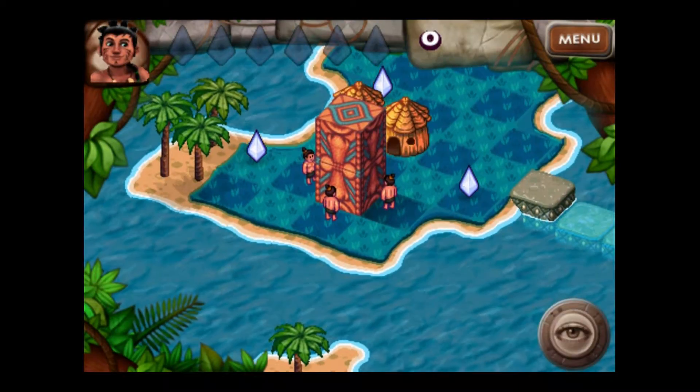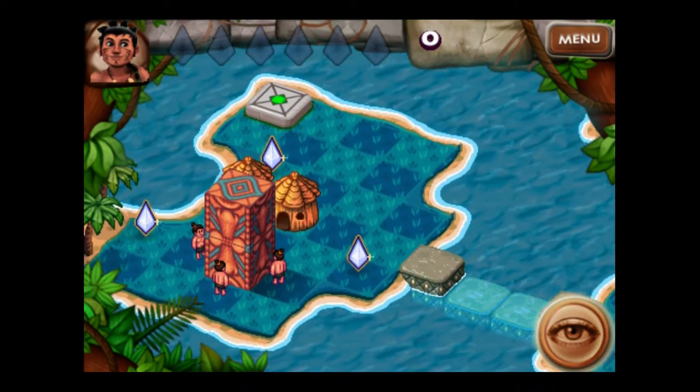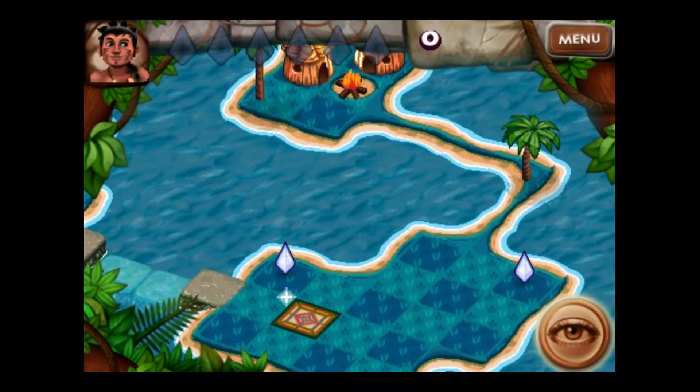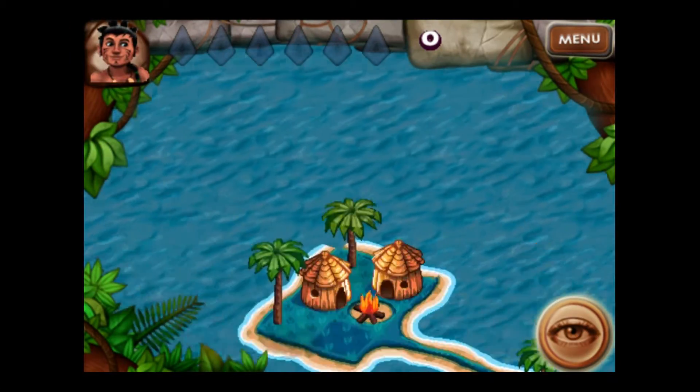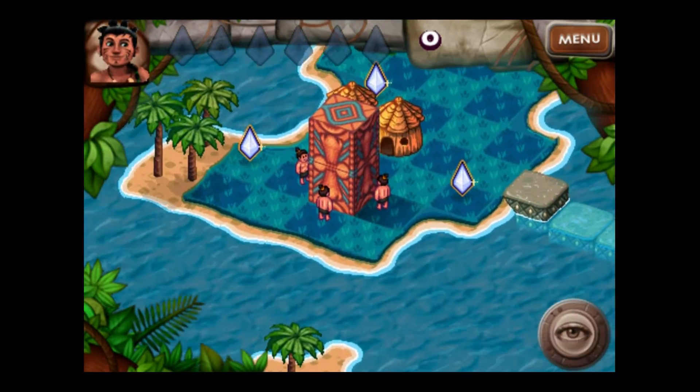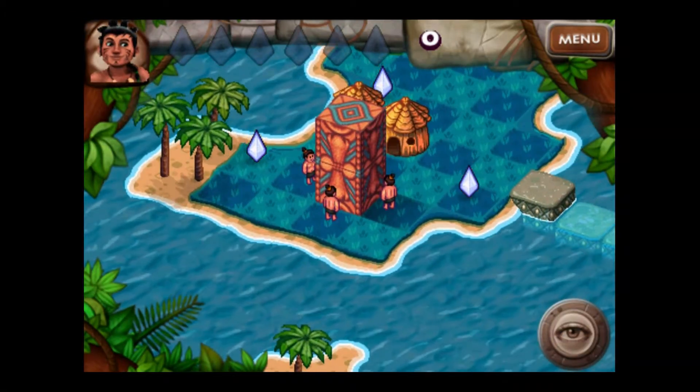So here we are, that's where we need to go. Let's look at our touch — tap on that eye. There's a lever there that's going to activate the bridge, and we're going to go there. This is just for entertainment purposes — just some huts and a little campfire here. So let's think about what we're going to do.